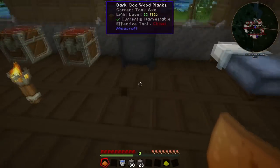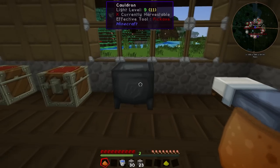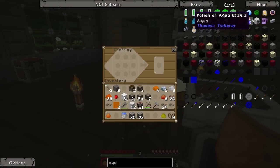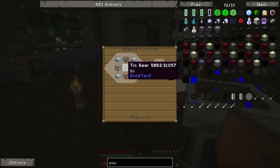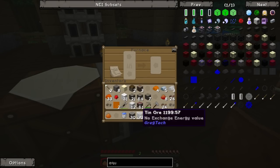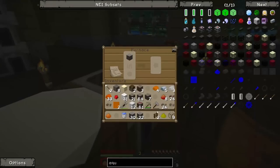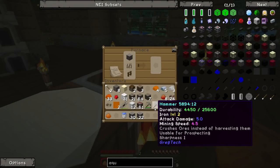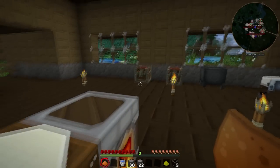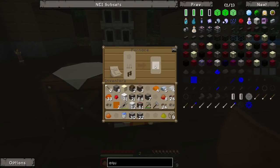What we're going to make is the aqueous accumulator from Thermal Expansion, which is fairly easy to make. We need a tin gear - just some tin and iron - to make a machine frame. We also need copper gears, which are just copper shaped in the crafting grid, and a pneumatic servo which requires a bit more iron and redstone. We should also probably start a tree farm fairly soon because that's definitely going to be something we need. We're also running low on coal - we really haven't found much of it down in the mines.